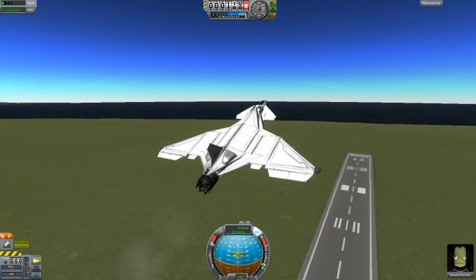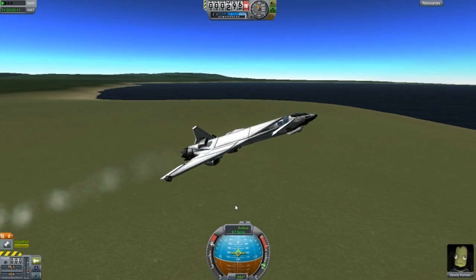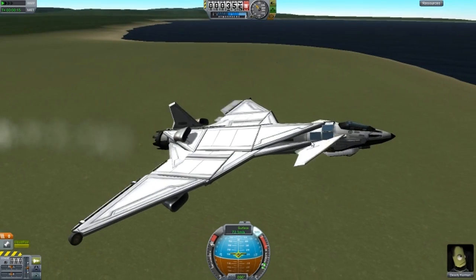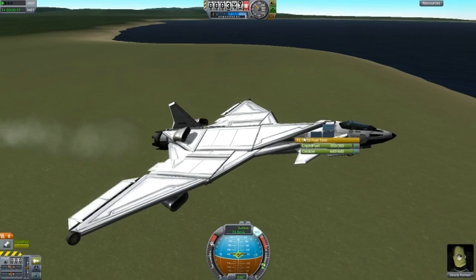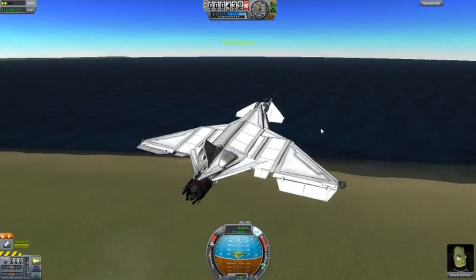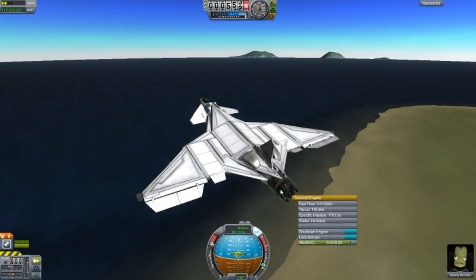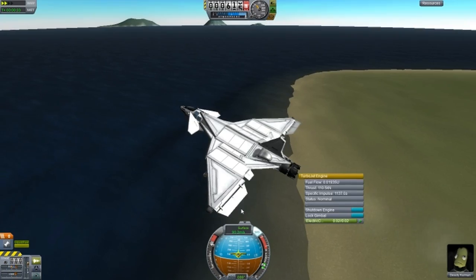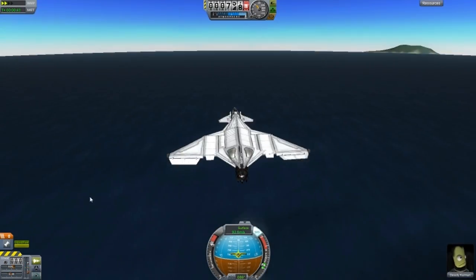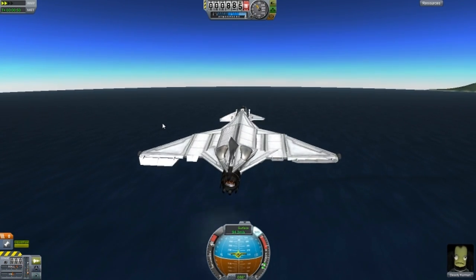And if I point the nose too high up like it is now, look at that - it's slowing down in speed. So I have to keep the nose down this much. Next time, just use jet fuel tanks. You don't need these rocket fuel tanks for this type of engine. Otherwise, you could use an Aerospike rocket engine back here - I think that would work quite well with this design. I'll try it to see how fast it can go, and then that would be the end of this episode.